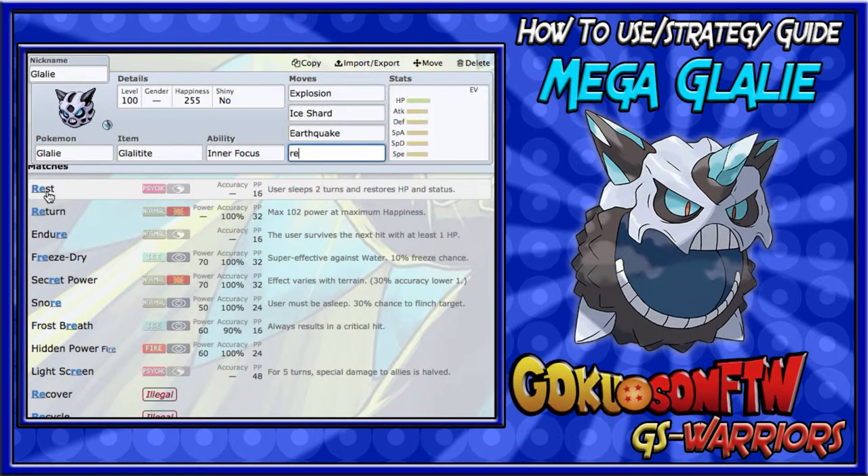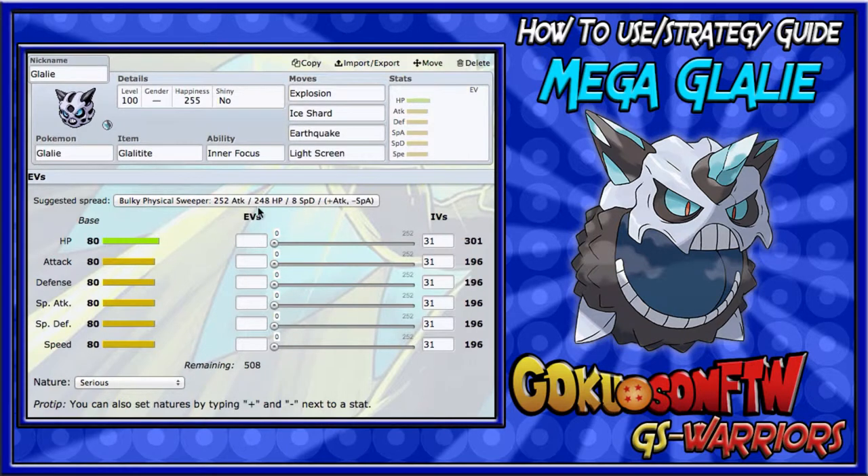You could run Return, which gets 102 base power at max happiness, plus the STAB boost with that high Attack stat. You could run Freeze-Dry, though that's more for a mixed attacker set. You could also run Light Screen, which raises the team's Special Defense, which is useful before going down.